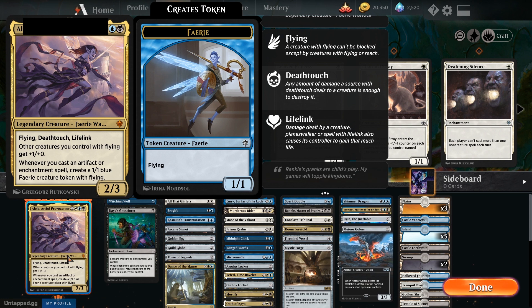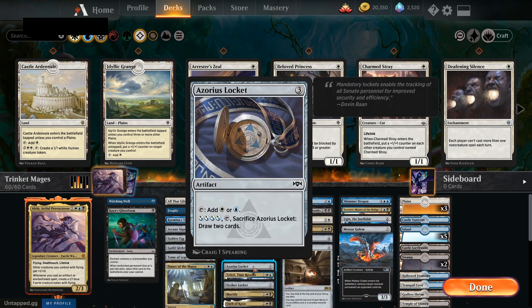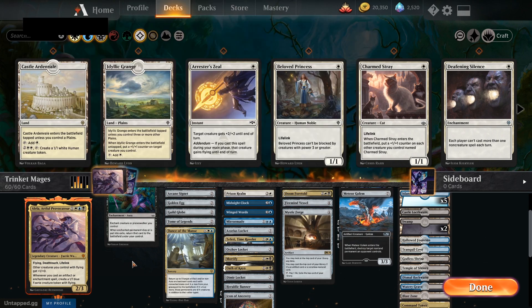We're going to be going primarily into the artifact side of things with Alela — mostly doing mana rocks so we can do big mana plays and have some really long drawn-out turns, as well as making fairies as we go. Because we're going to be making 2/1 flyers every time we play an artifact or enchantment. We've got a lot of mana rocks, so we can do a lot in our turn. We've got all of the lockets — the Azorius, the Orzhov, and the Dimir — as well as banners, which also pump up our fairies. We're going to name blue, so we have three bonuses from Alela.